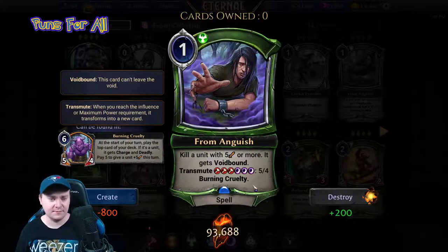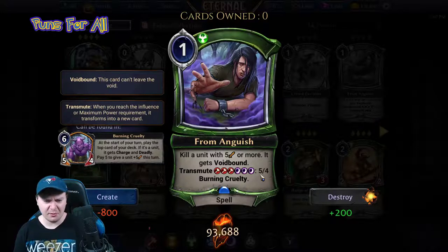Burning Cruelty is a six power, five-four. At the start of your turn, play the top card of your deck — if it's a unit, it gets charged and deadly. Oh god.